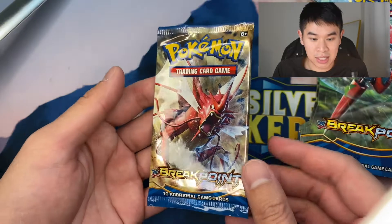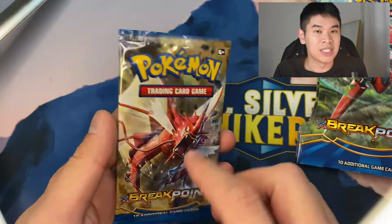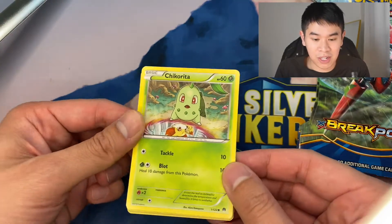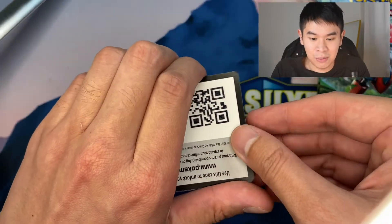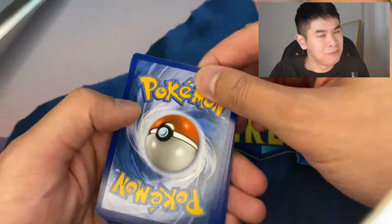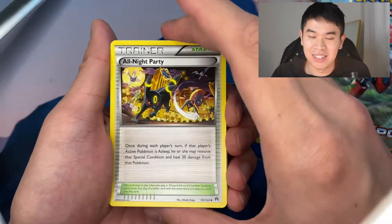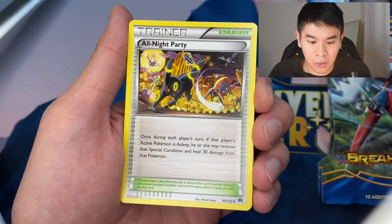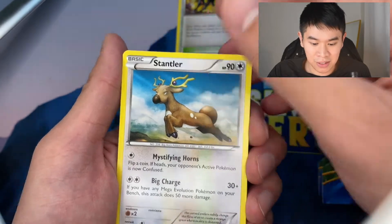First one up, I'll do the Scizor one, and I'll do my best not to spoil myself with the code cards. I'll also try to pull one of those shiny Gyarados cards on the front. Already right off the bat, one of my favorite cards from the set — this Chikorita and Fennekin art. All Night Party is absolutely gorgeous — Umbreon, Weavile — all this art is amazing.